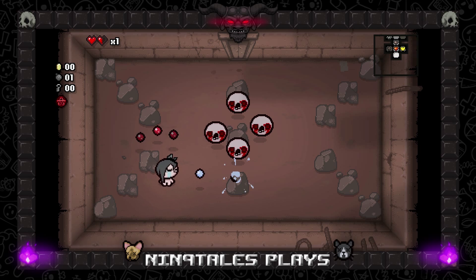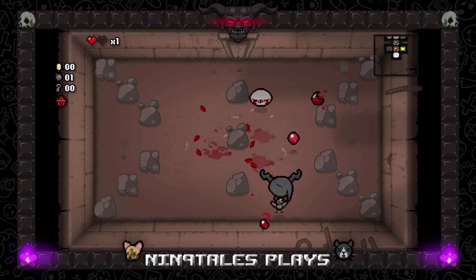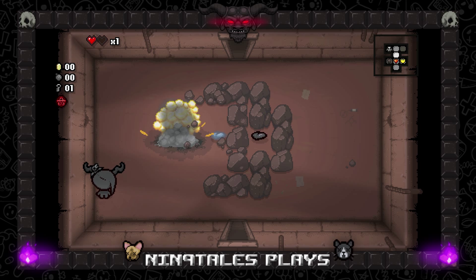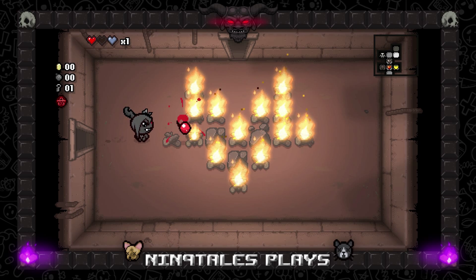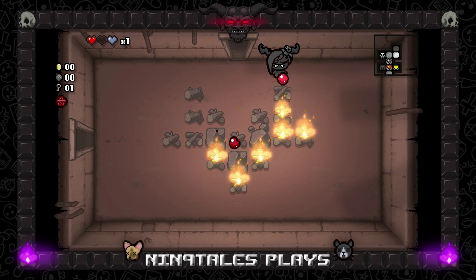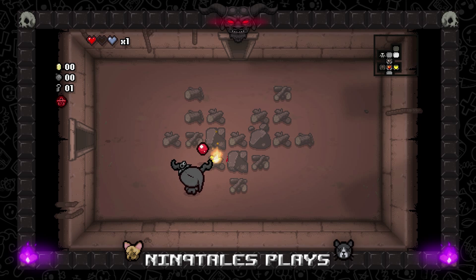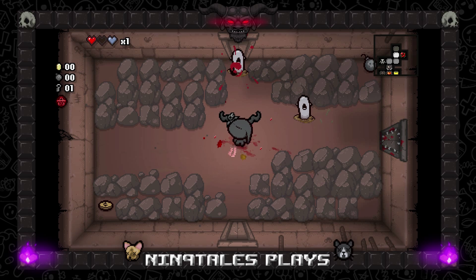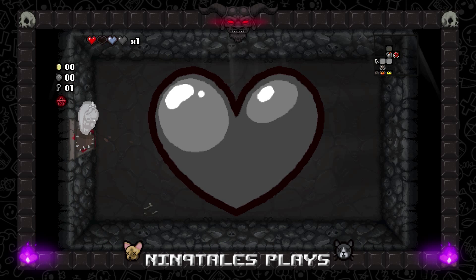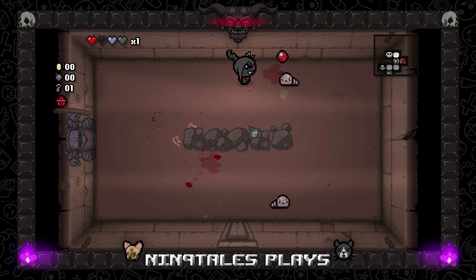I was going to try something new — using the item tracker. The only way to do the item tracker is through XSplit, but it just didn't seem like it was gonna work the way I wanted. There's no other way to really get the item tracker to work for recording purposes. I think it only works with streaming, so that's probably the only time I'm ever gonna use it — if I start streaming Isaac again.